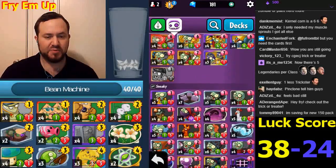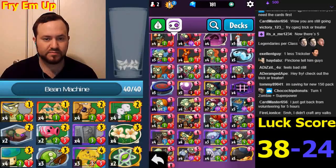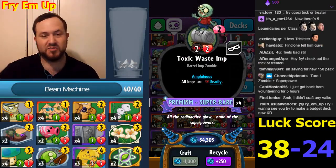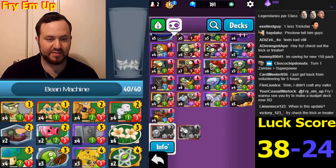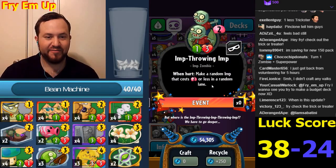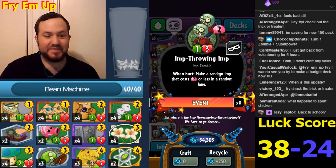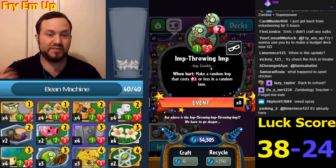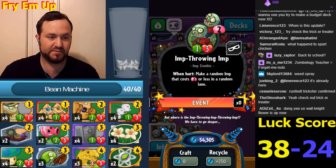Since they've made Imposter, Toxic Waste Imp has really become a top-tier card - I mentioned that in my last review. Throwing Imp: when hurt, make a random imp that costs two or less in a random lane. This will be interesting - not sure if this will be good. It depends on the throwing mechanics too. Against a Team Up, for example, it would throw two of them so it becomes better against streams.